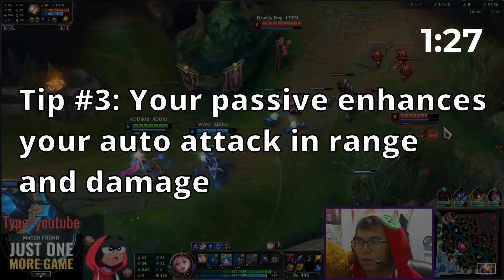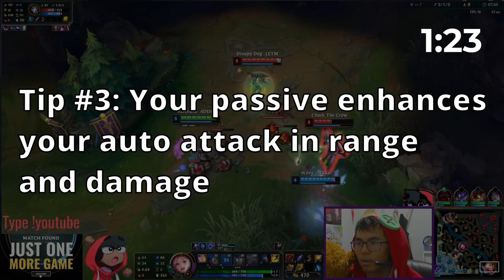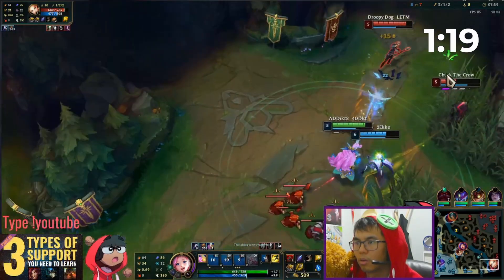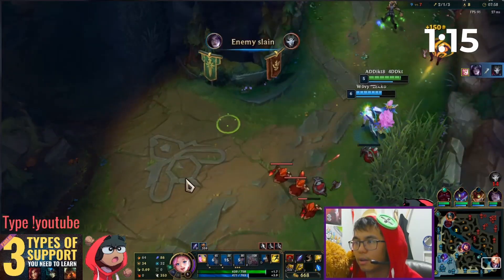Tip number 3. Your passive causes your auto attacks to be enhanced both in range and damage every time you use an ability near an ally. You can use these notes to harass turrets from afar or to maximize her damage output in teamfights.